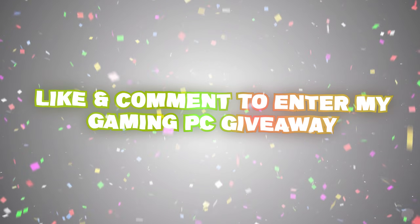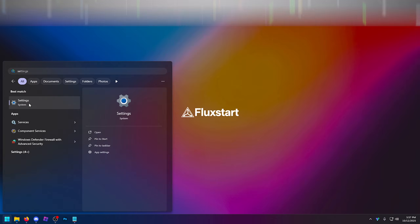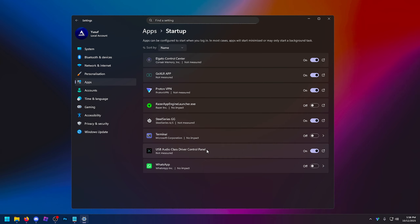So first of all, I'm going to start with some basic Windows settings. You want to go into your settings, go over to the app startup, and turn off anything there that you absolutely do not need. You probably have a ton of stuff that starts with your PC, runs in the background, uses up CPU, and if you have it open, it's using up GPU and lowering your performance. Turn as much of this off as possible.